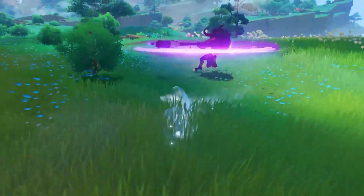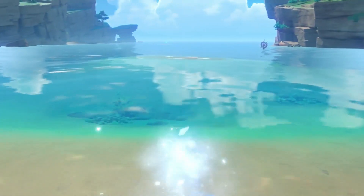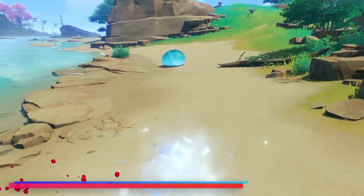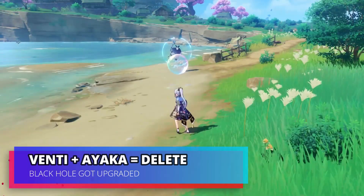Her damage is backloaded into her Q, which can sometimes have targeting issues. From my experience we are talking about 10 to 15% of her ults not going where you want them to. On the flip side, she is easily the 2nd best DPS in the game in any content where Venti or Kazuha can group enemies together and they can be frozen.